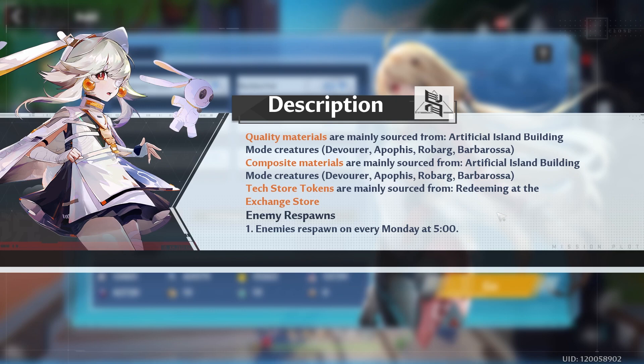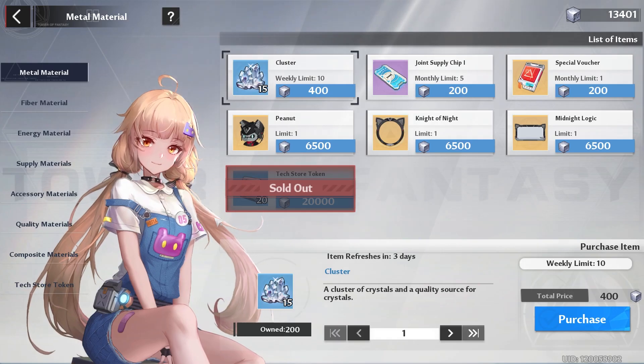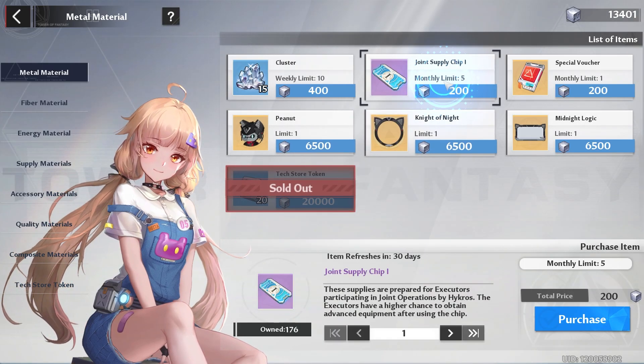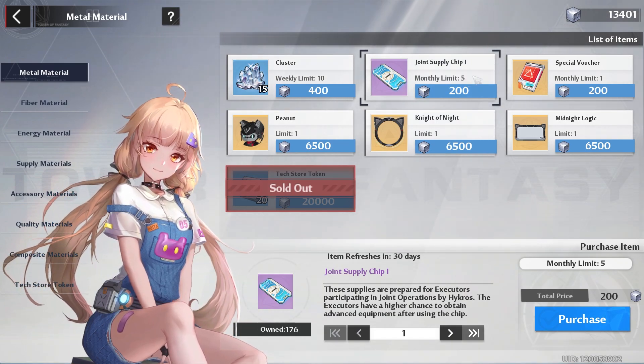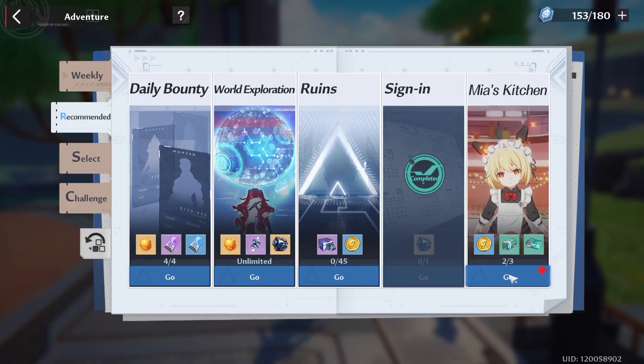We're approaching the weekend, so make sure you clear your enemies on your island. Today we have a new month, which means we can buy the monthly items again — so if you have enough resources, feel free to pick those up. Next, do your Mia's Kitchen.